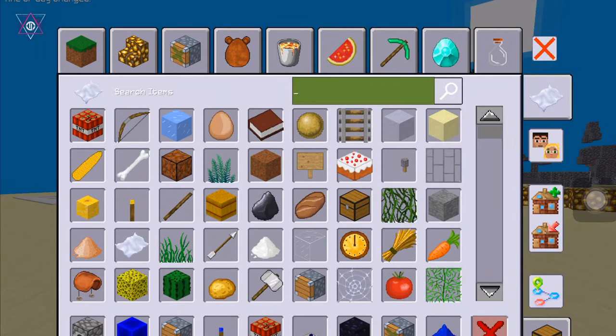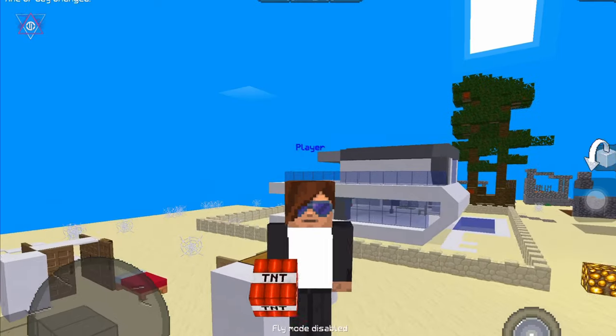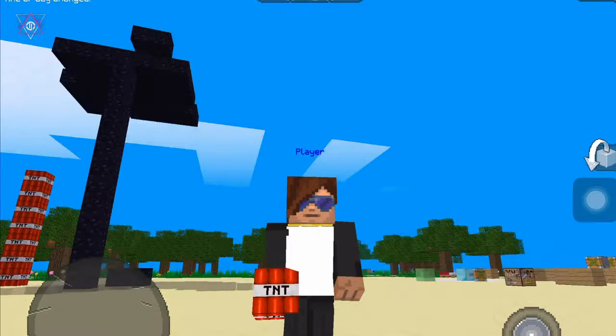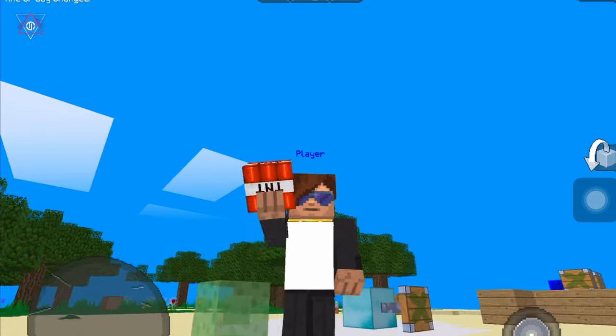Then go to your character's face. If you don't want it, you can remove it. It's a lot of fun with your character wearing sunglasses! Let me know in the comments how you like this video. See you in the next video — goodbye!